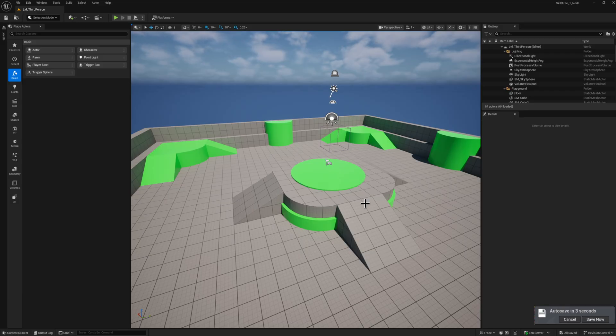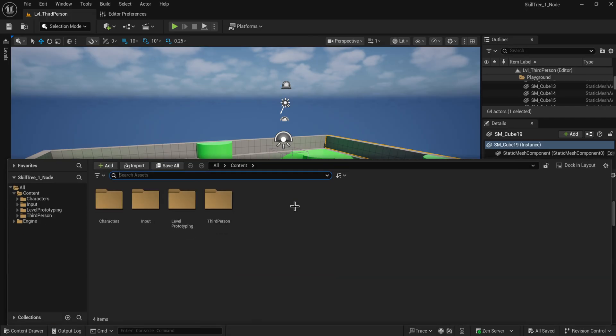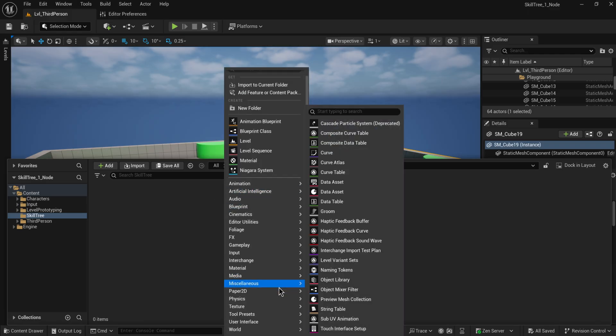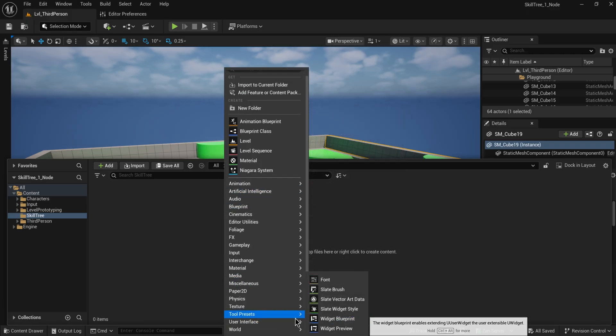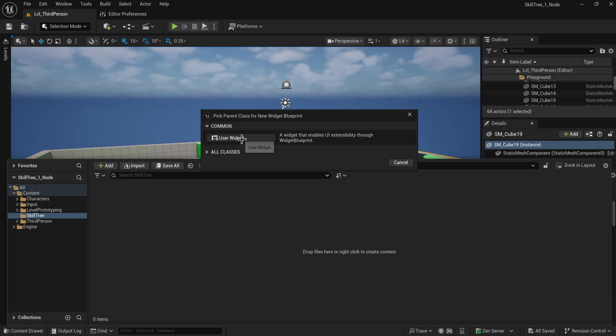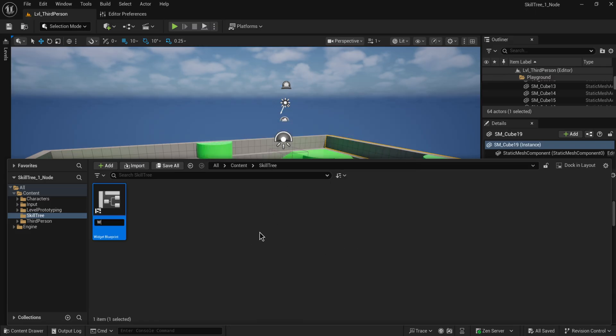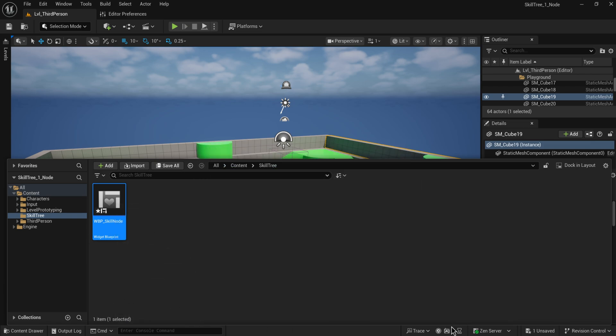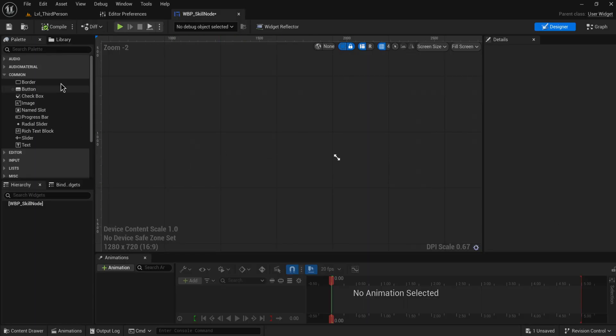In today's video we're just going to be setting up the basic foundations of how a node of this type will work inside of our tree. In an entirely empty project we're going to be reconstructing that. As we go video by video, I'm going to upload the project files for YouTube members and patrons to follow along. To get started, we'll make a new folder for all our skill tree related stuff, and the very first thing we're going to do is make a new user widget blueprint — we'll call that WBP_SkillNode.